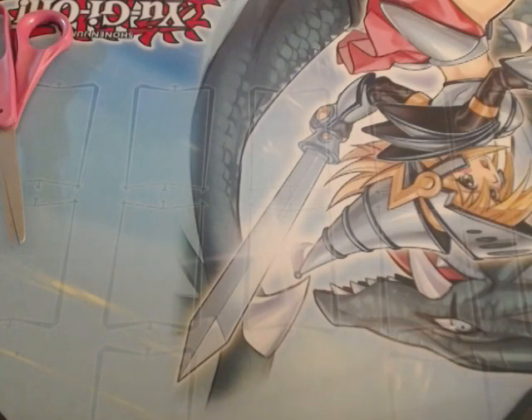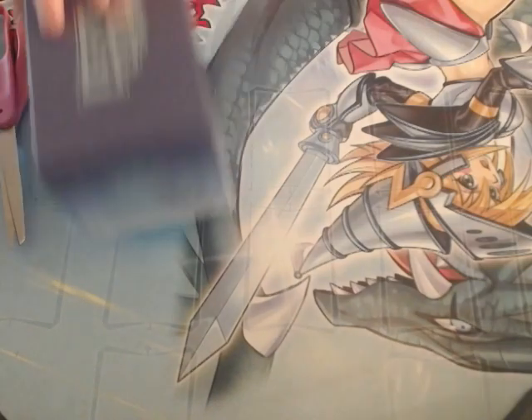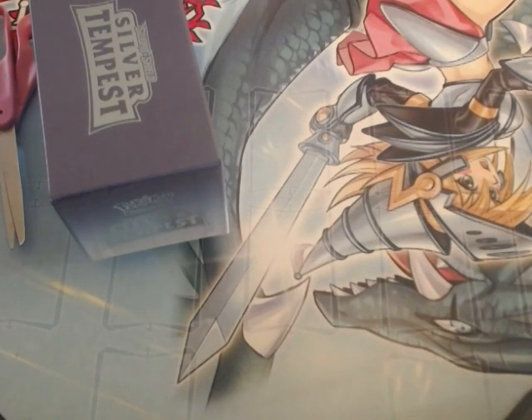Oh wait, I actually have a Silver Tempest chase cards book — the player's book, nobody cares. It's got all the cards in it. Markers, nobody cares. The chase is the ultimate art Radiant Charizard, I think. These are just energy cards in this package, nobody cares. Sleeves — oh yeah, the Blaziken King VMAX alt art, it's gigantic. That one's an expensive one.